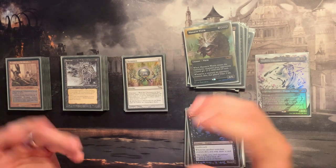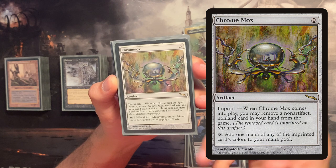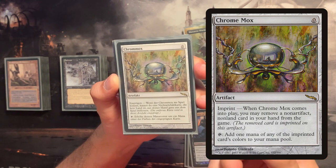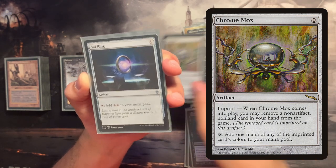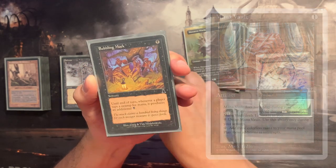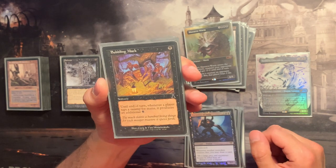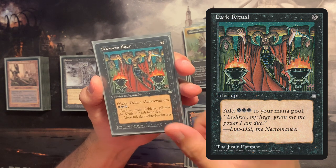On to the ramp category: we're playing a Mox here — a solid auto-include if you're playing mono-colored or two-colored decks. We have the Signet, Sol Ring, the Bauble, and a Bolt. We're playing Bubbling Muck for an explosive turn, similar to High Tide. Dark Ritual is also here, and we can actually use it twice since it's an instant.